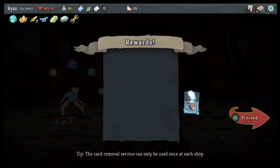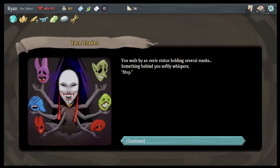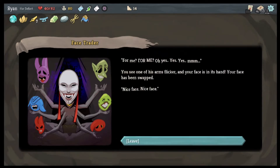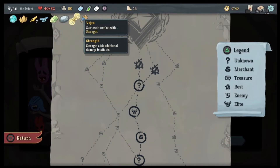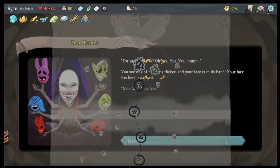Oh I love White Noise — White Noise is great! You walk by an eerie statue holding several masks; something behind you softly whistles — stop. 50% good face, 50% bad face — lose 8 HP, gain 75 gold. Now we'll trade. You see one of his arms flicker and your face is in his hand — your face has been swapped! Nice face. At the end of combat, raise your max HP by one — nice okay.